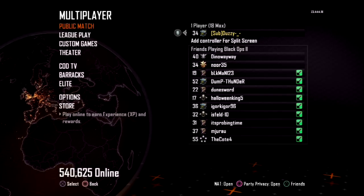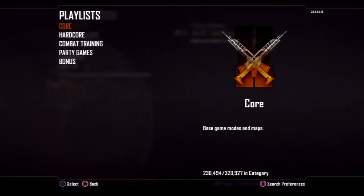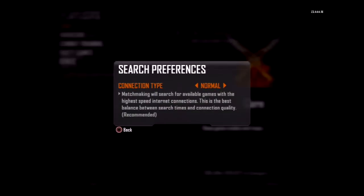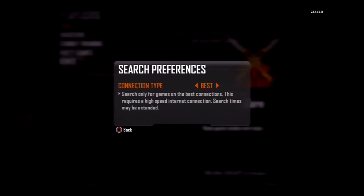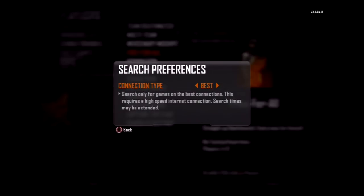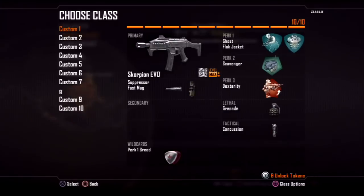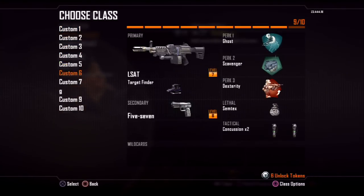Not fully extinguish lag and lag compensation, because that is impossible. But in public match, you're gonna hit square — when you go into public match it'll say search preferences — make sure it's on best. That will eliminate lag comp. You'll notice a big difference; it'll eliminate a lot of lag.